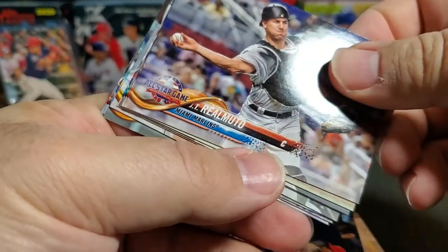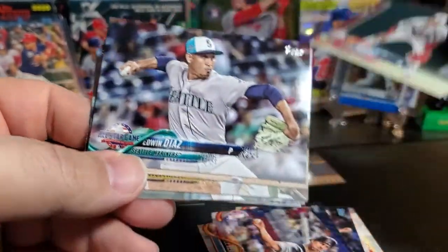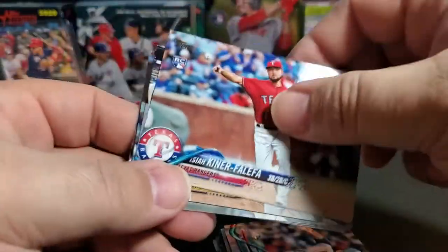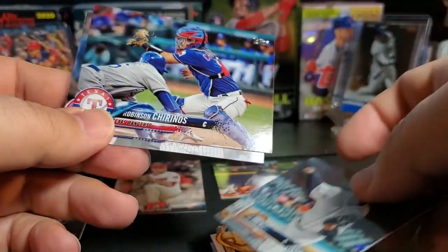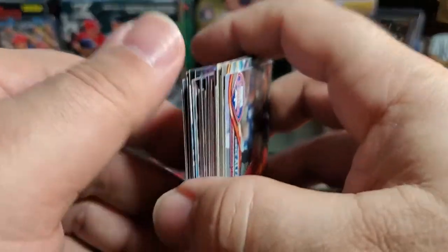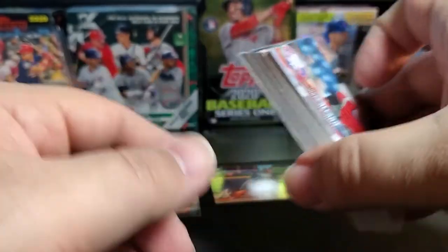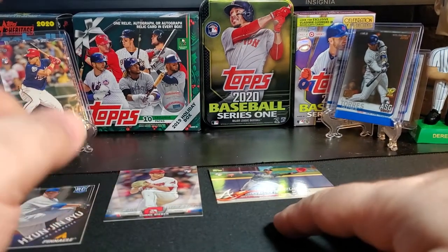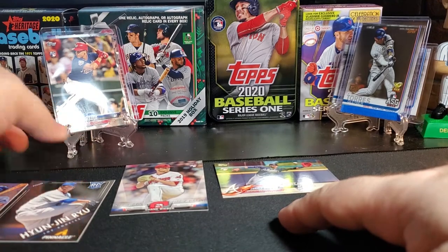Also JT Realmuto, Jose Ramirez, Edwin Diaz, Isiah Kiner-Falefa, Chris Archer, Joe Jimenez, Robinson Chirinos, Jorge Alfaro. We didn't get the Soto short print and no Torres cards out of that, but still a great pack — Shane Bieber, Acuna, and the Juan Soto rookie. Very happy with that.